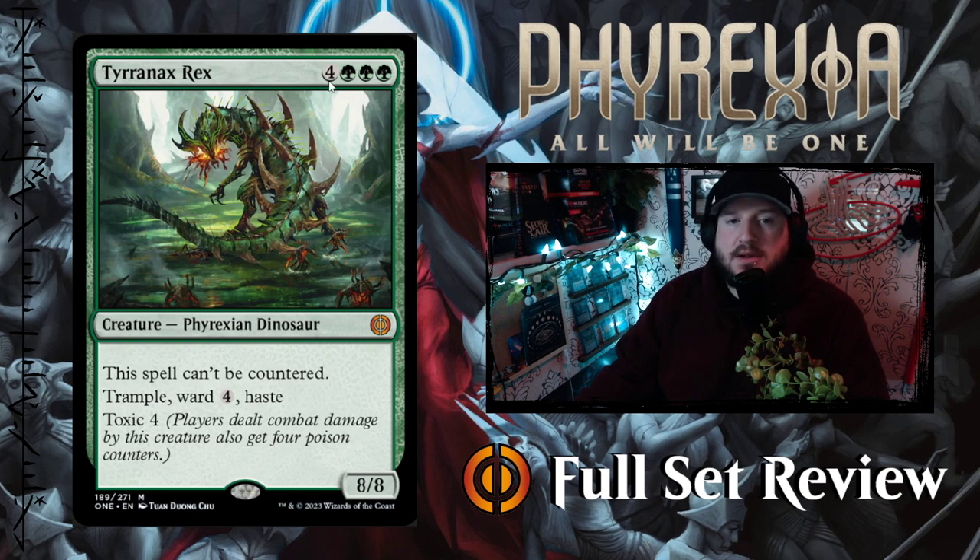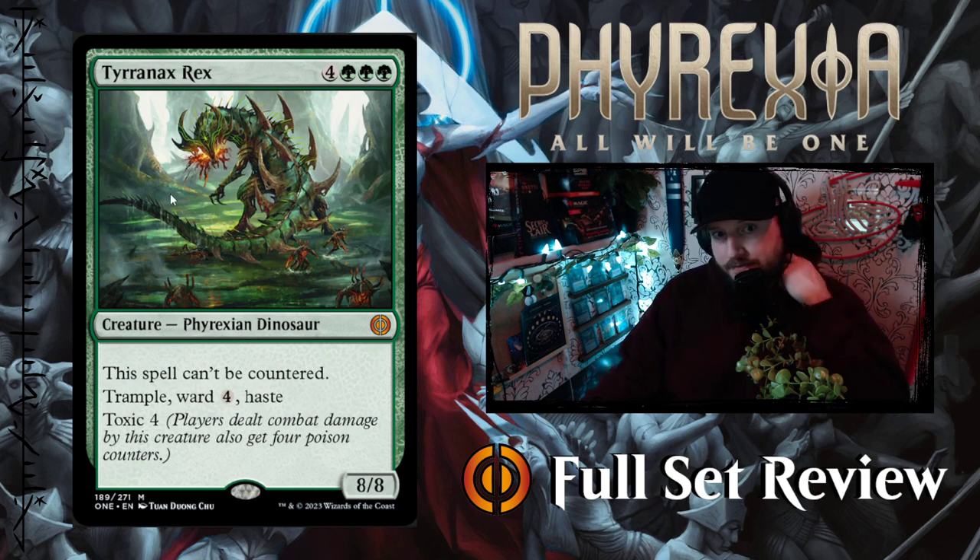It doesn't beat this card though — Tyrannix Rex is 4 green green green, so 7 mana, for an 8-8 Phyrexian Dinosaur that can't be countered. It has Trample, Ward 4, Haste, and Toxic 4. This is the game ender for green for sure. Tyrannix Rex is pretty insane — it does all the things green wants to do. It is 7 mana to cast, but you're in green so you can ramp. You've got more mana than your opponents anyway. That's a scary card.